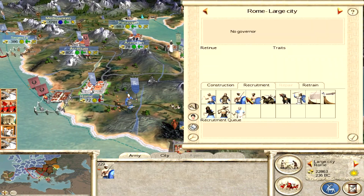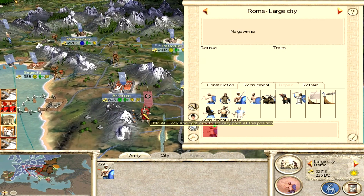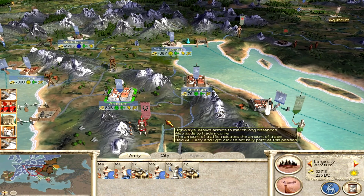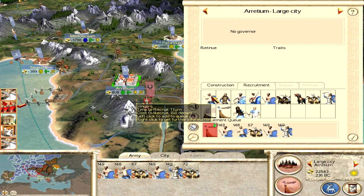Rome looks perfectly fine and we're just going to add some slingers there in case the Dui Eye army wants to attack. Arretium has now stopped being afflicted by the plague — I can refresh all these units and use them to attack a small army. Going to add another warband unit to that settlement.